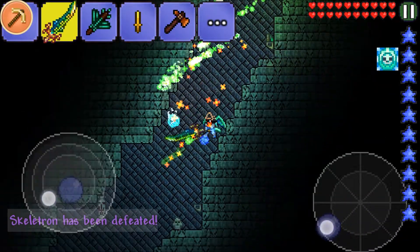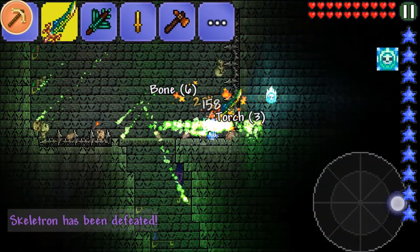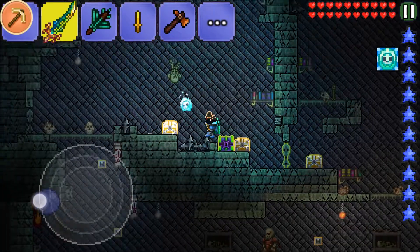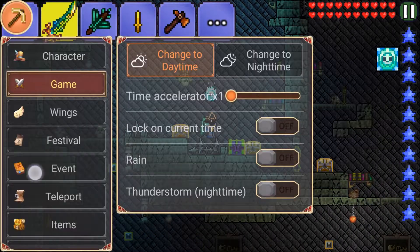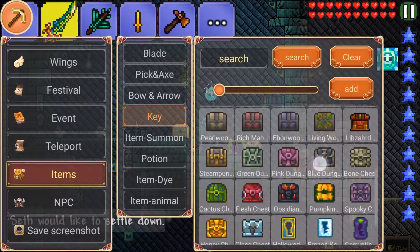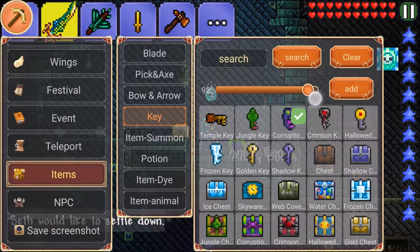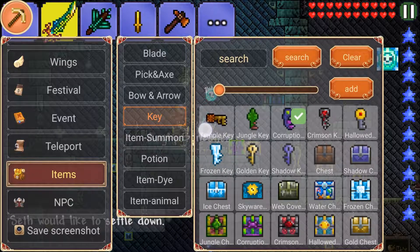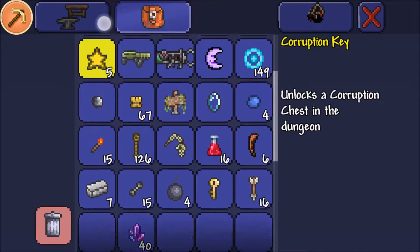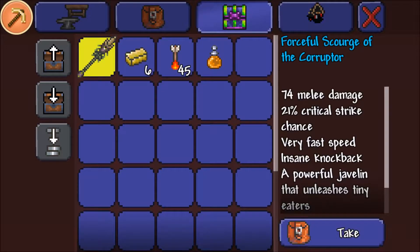I'm going to find some chests. I found a gold chest but I don't want a gold chest. So now if I go to the items keys and go to the corruption key, you can put this on 99 or 2001 — and there you have it in your inventory. Now if I open the chest — oh, that's nice!